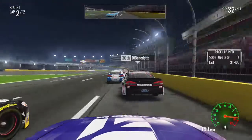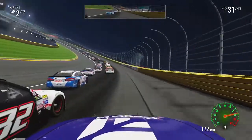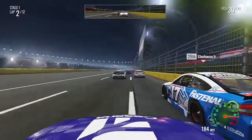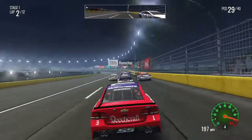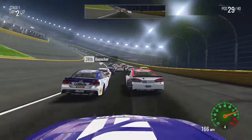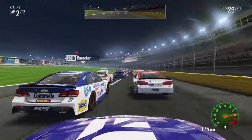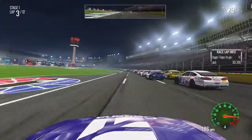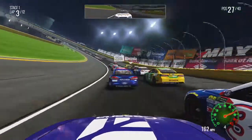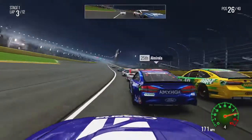Alright, one lap down and we've gained eight positions already. Going to the top here, going around Matty Benedetto and his Cosmo Motors car. I really like running the top — I feel like the top is going to work best for me just from past experiences at this track. Now we're clear of Landon Cassill.